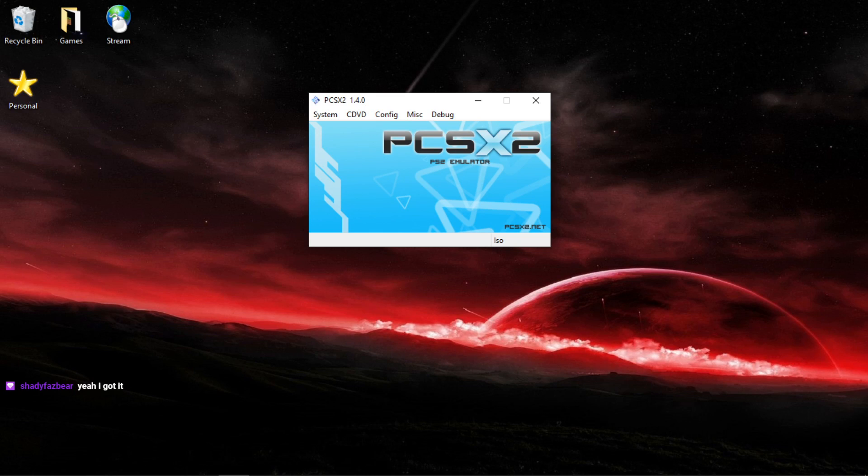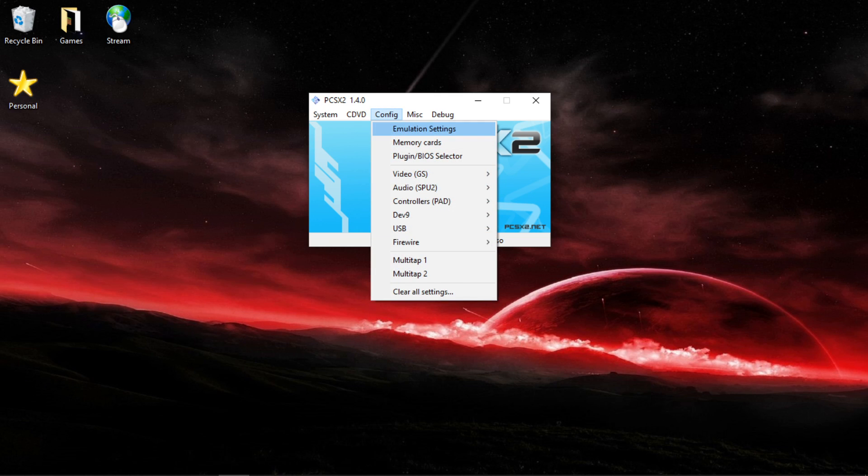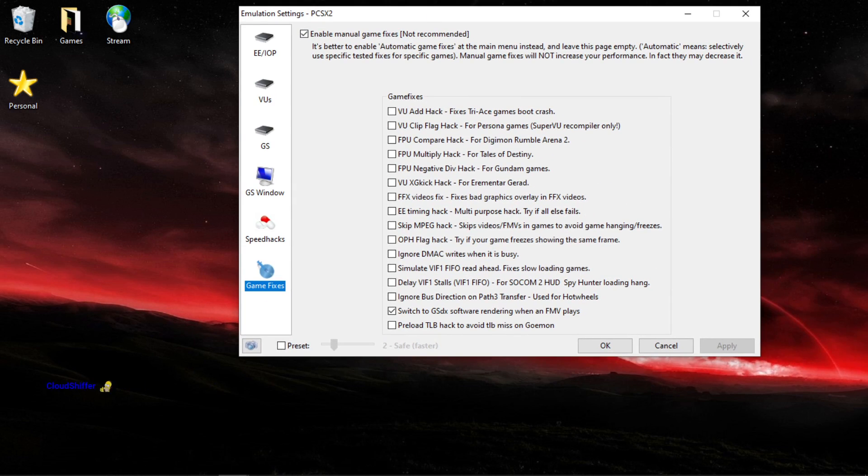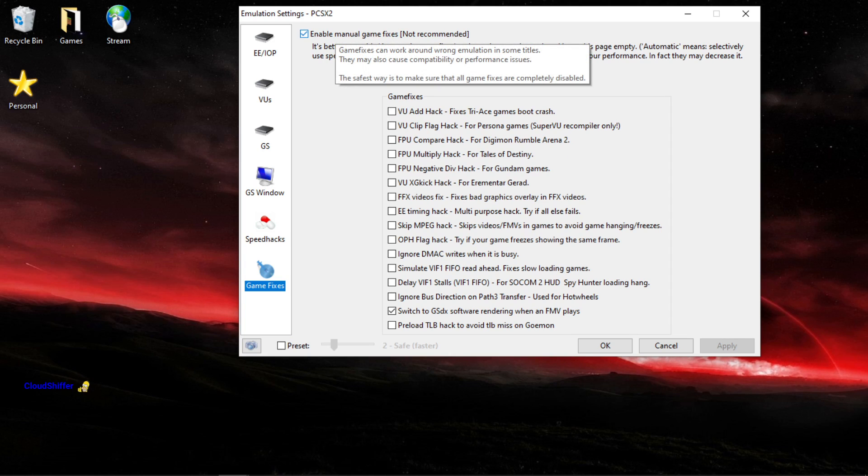I'm going to be showing you how to put your PCSX2 version 1.40 to the best settings for running Kya Dark Lineage. So you want to go into Emulation Settings. You want to make sure that's ticked: Enable Manual Game Fixes.